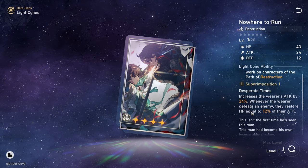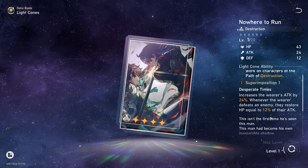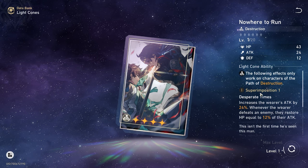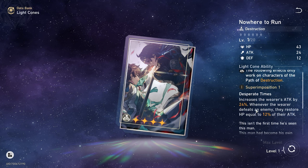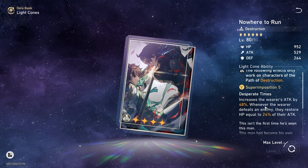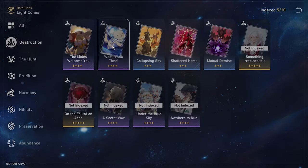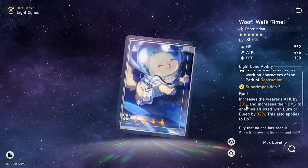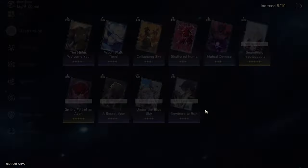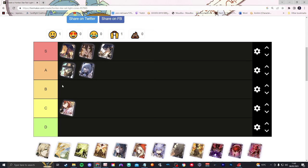The secondary skill on the battle pass Destruction light cone: whenever the wearer defeats an enemy, they restore HP equal to 12% of their attack. That's pretty good because destruction characters like Arlan, Hook, or the protagonist in destruction form take a lot of damage and tend to be quite tanky. So this is a win-win light cone. Compared to the free one where the secondary skill is selective, this has so much more value in my opinion. I'm going to place Destruction in S tier.